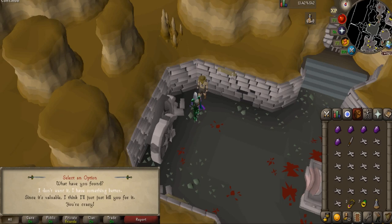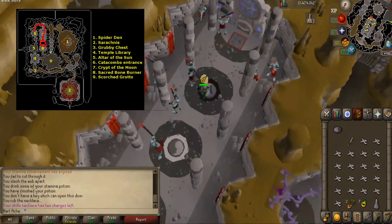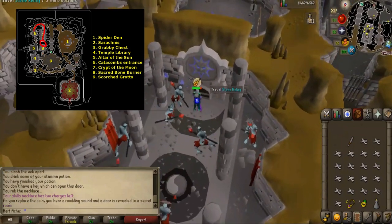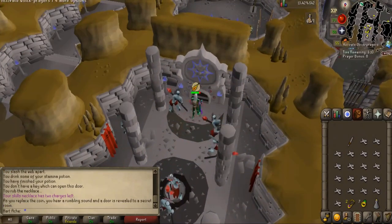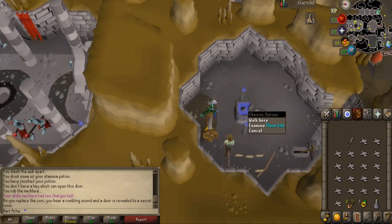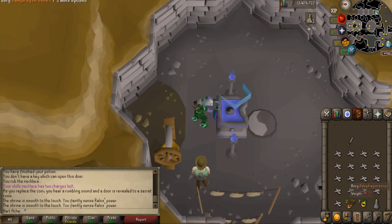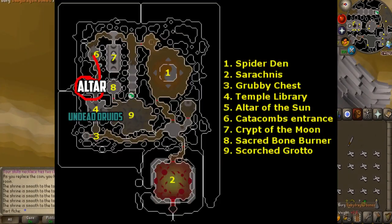Or kill a monster for him and end up paying more later. After you give him the dragonstones, use the temple stone on this, and then you need to use 100 dragon bones — I chose baby dragon bones because it is cheaper — on the bone burner. If you chose to instead kill the monster, you need to use 200 dragon bones on the bone burner. After you do that, you unlock the altar by the undead druids, which is the way we will be killing them, right here.